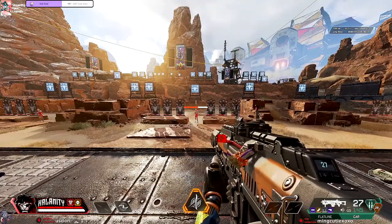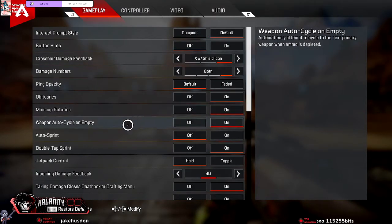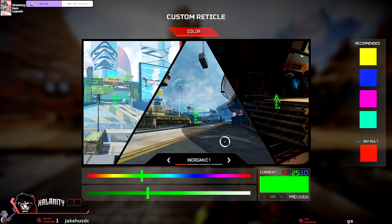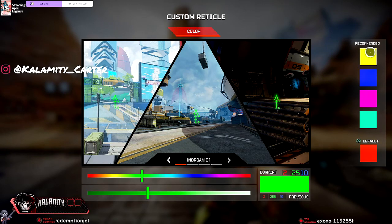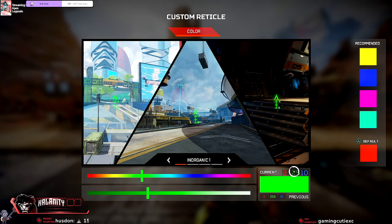The new UI can be opened under gameplay settings by selecting the customize option under reticle. Go to Settings, the Gameplay tab, scroll down and you'll see the reticle option. Click on Customize, and once in the new custom reticle UI, you'll be able to select a color from some of their recommended favorites across the top right. You can use the color and brightness sliders to find that perfect color.